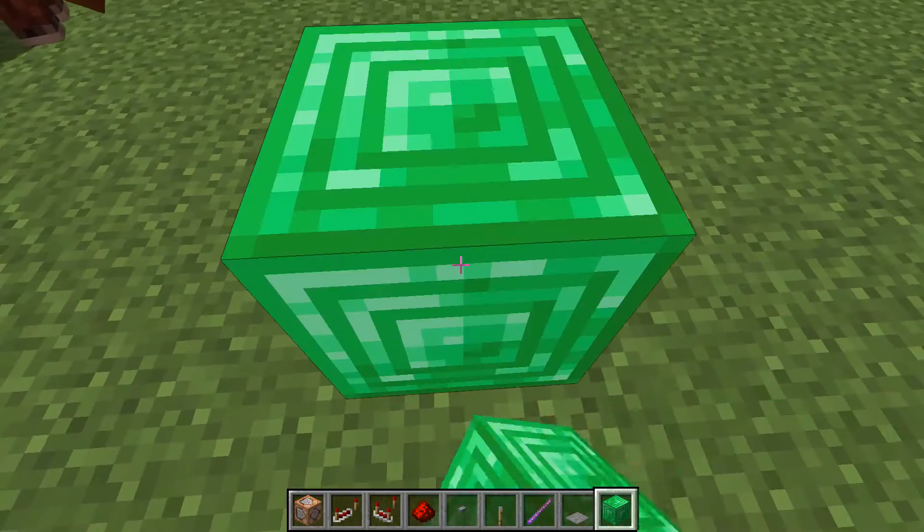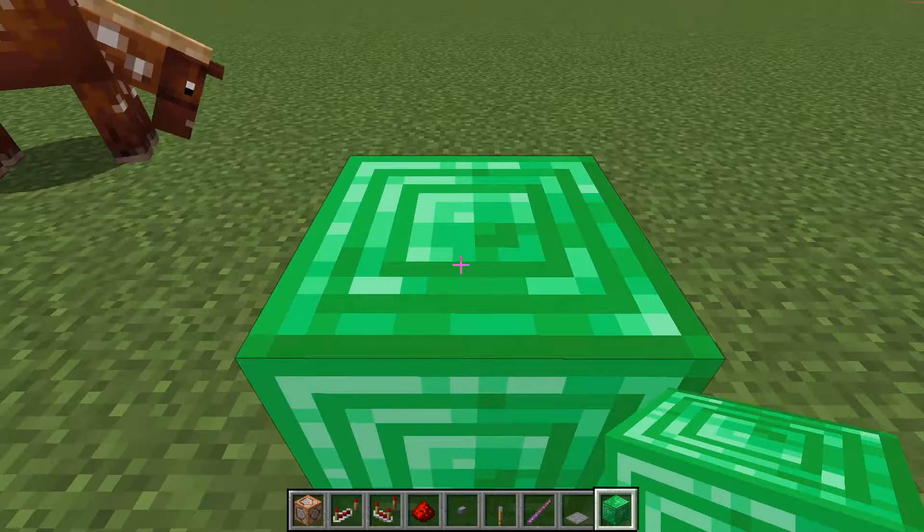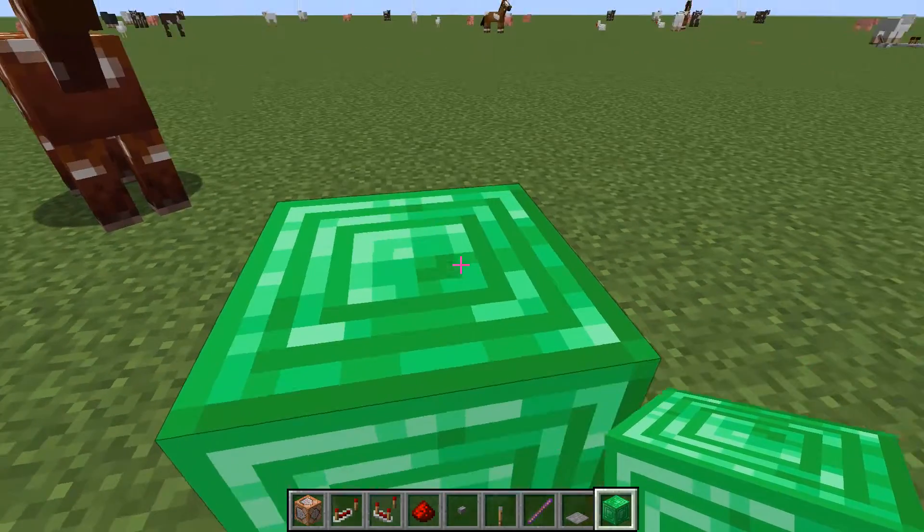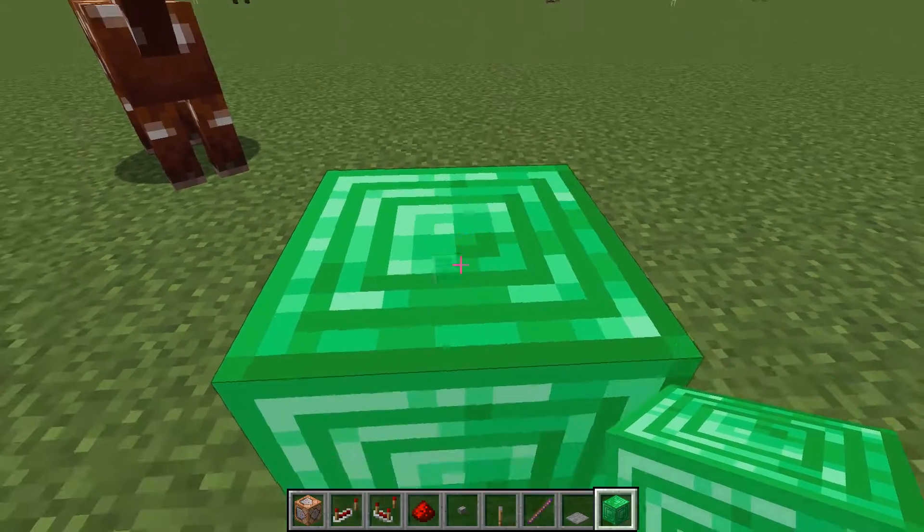First things first, place down a block, like an emerald block for example, that will serve as a podium for where the items are going to spawn and land on.